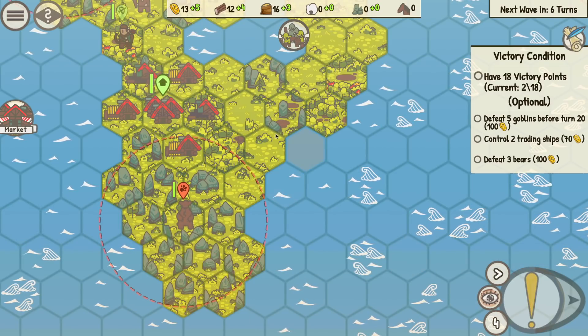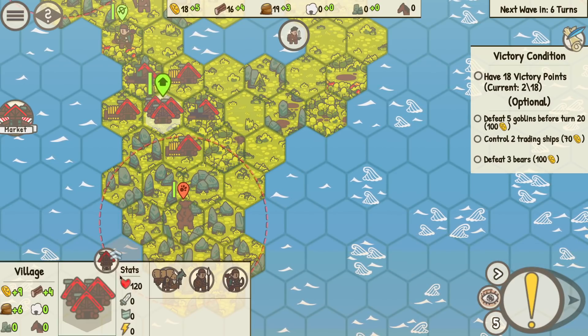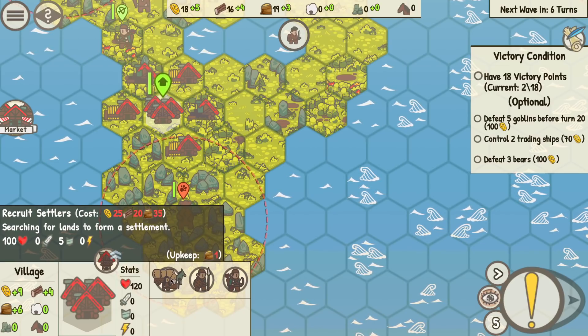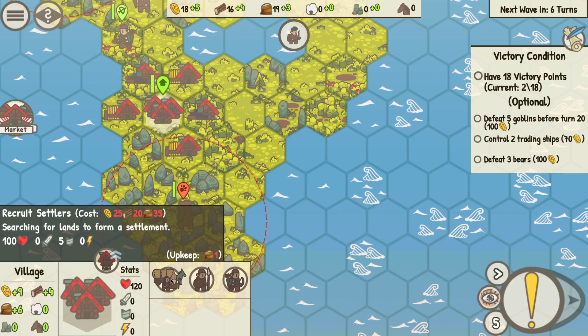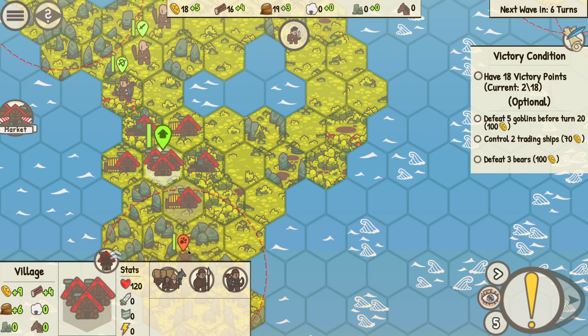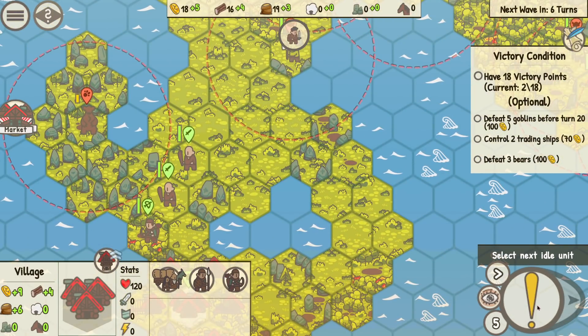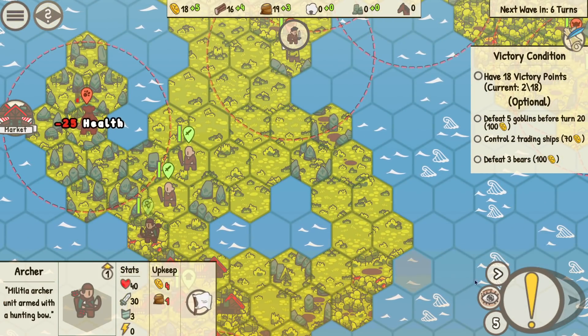We've got to get a settler out soon. I need 25 gold and 20 wood — we're almost there, we'll get there in a couple of turns. We've got to get that other guy out so we can get another town going. We're not going to get anywhere just sitting here doing nothing. Shooting bears — these guys can move in and hack at them.